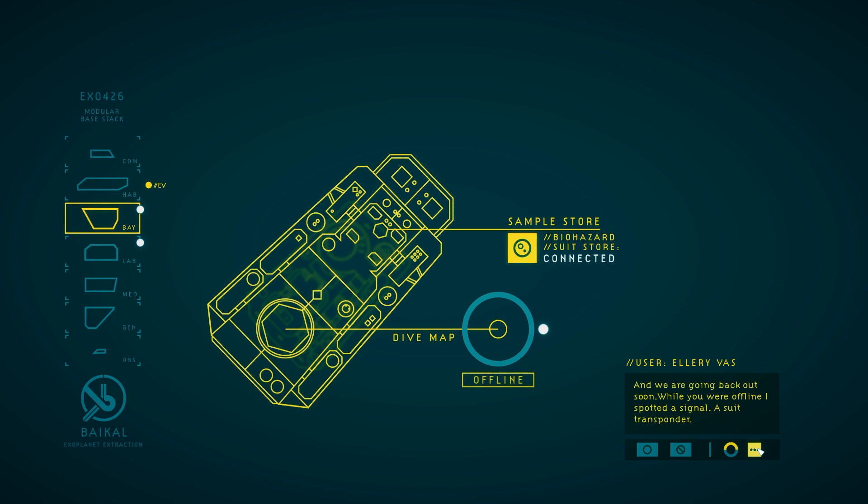We're going back out soon. While you were offline, I spotted a signal — a suit transponder. You can see its location on the dive map. I want to find it. A suit transponder means a suit. And a suit means Manet. I'll need your help. That suit takes both of us to pilot it, and it's the only one I've got.